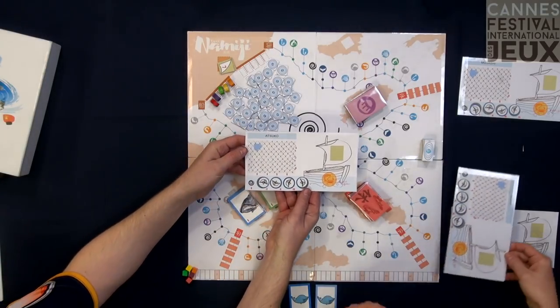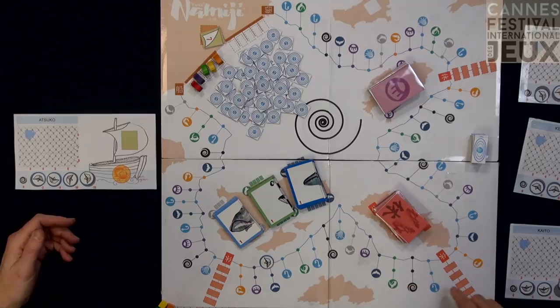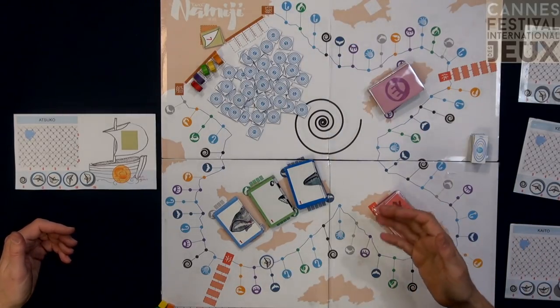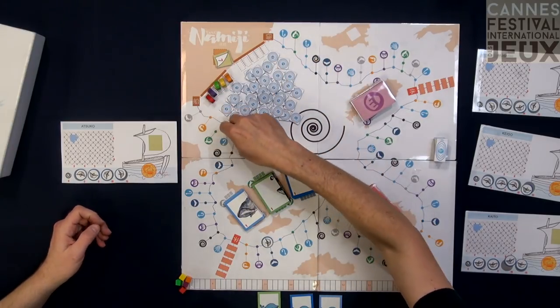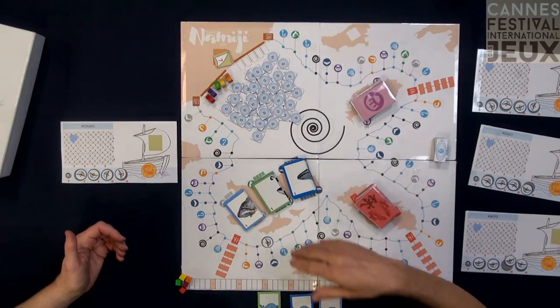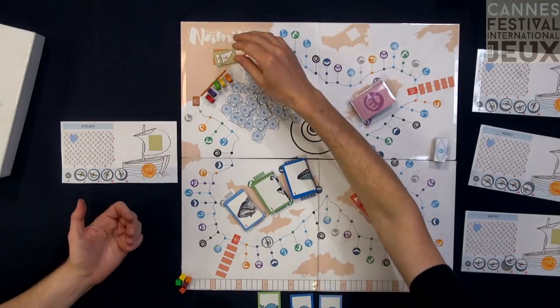Antoine Bauza wanted to follow up on Tokaido, still keeping the same kind of mechanics, the same feeling, and the same graphics — the same artist, Nayad — but bring something new. As in Tokaido, each player will have a boat, and you travel along a path in the sea to fish and stop at pontons to do several things. The movement mechanic is the same: the last player in the row moves first and stands on a space on the road, and each space provides different game effects, victory points, and so on.